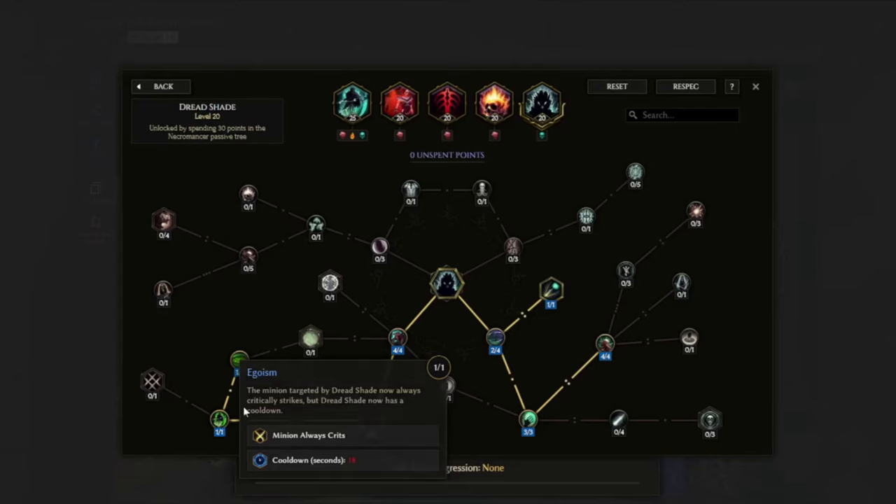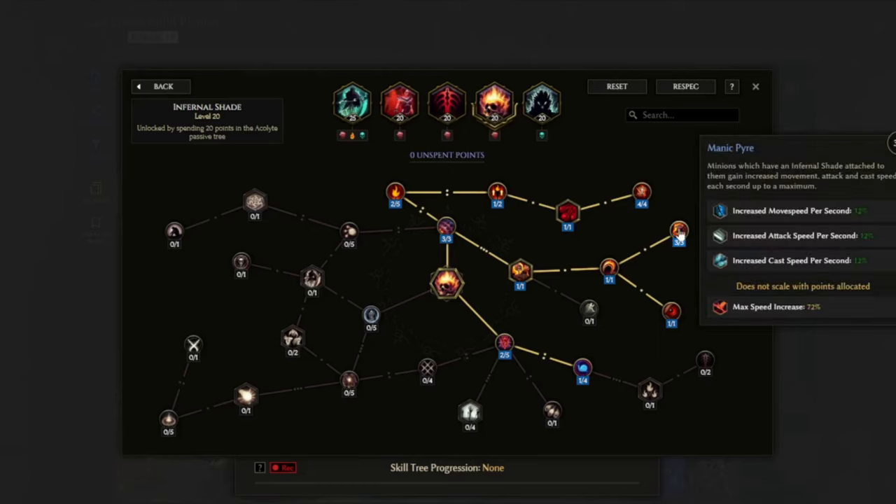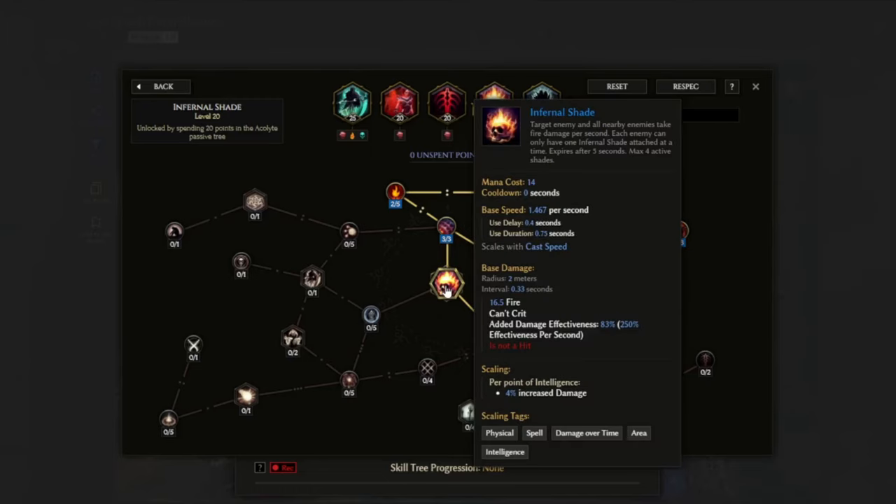But wait, there's more. We're also using Infernal Shade, and from Manic Pyre our Wraith Lord will get 12% cast speed per second that the shade has been up on him, up to a maximum of 72% — making the Wraith Lord quite fast. The Infernal Shade will cause the Wraith Lord to take damage from it, but as long as we are active the Wraith Lord will have no problem sustaining itself from life leech.